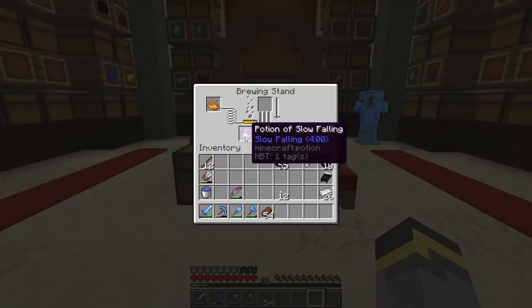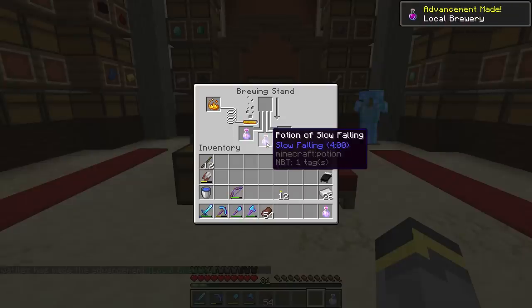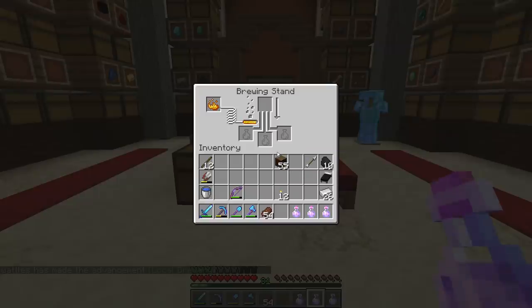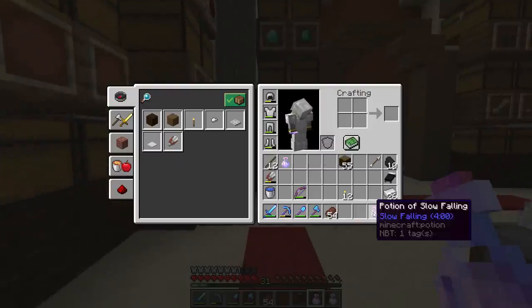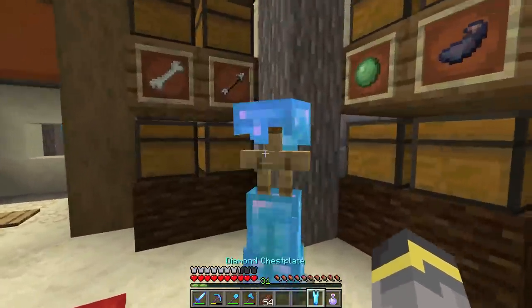Now we have three potions of slow falling that last four minutes — that should definitely be more than enough. You technically don't have to brew three potions at once; you could just do one, but if you can put three in here you might as well make three. We'll probably end up only needing one or two, but we have three, so that's good.